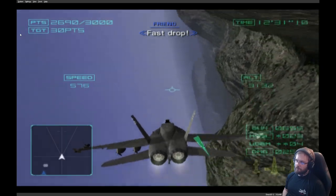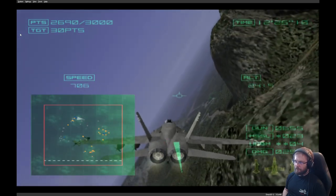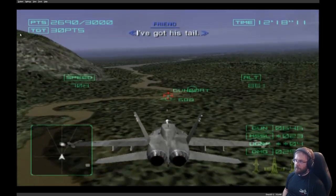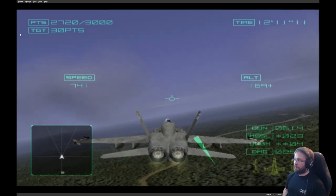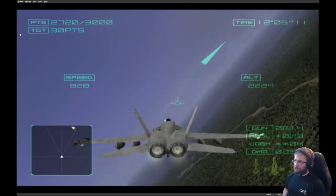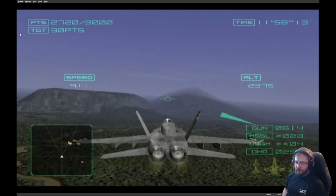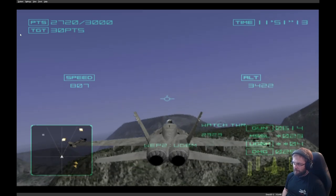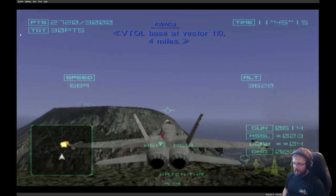Fast drop. Radio failure. Take them out while we have the advantage. Got his tail. Okay, 23 ISAs left, 3-4 unguided bombs. There's a cluster of stuff — I don't think... Okay, I remember this place.